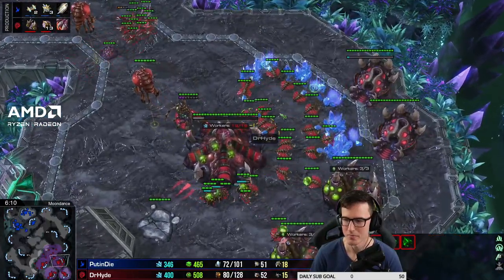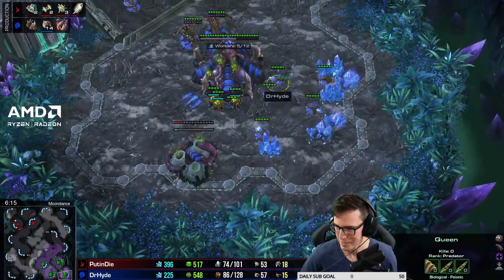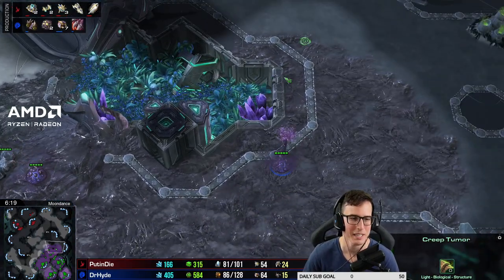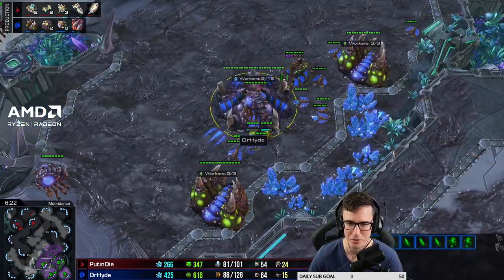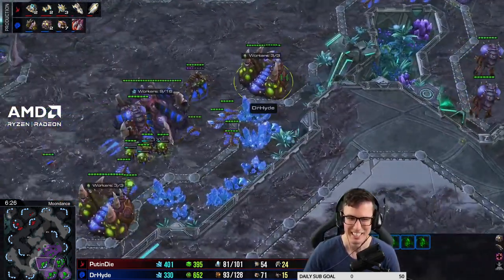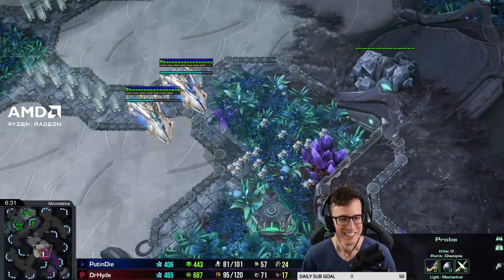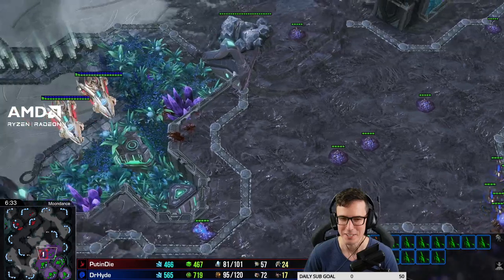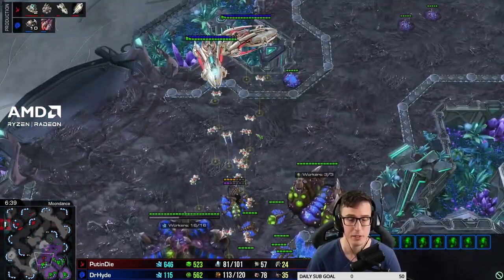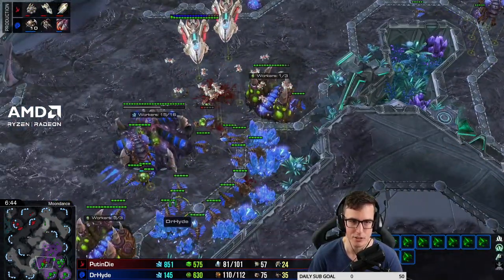We're muted already so we won't have to worry about macroing up first, but this is a big macro situation - let's talk about what we can do better in this flexible scenario trying to macro up against a sky toss player. You already pointed out the double roach warren isn't great, but honestly that happens to everybody. I built three of one structure a few weeks ago and was like, really? I went back and looked - yeah, I built a third one.